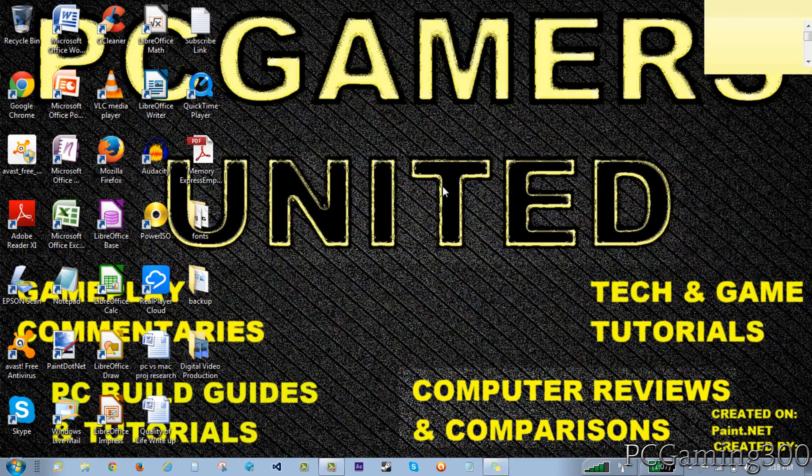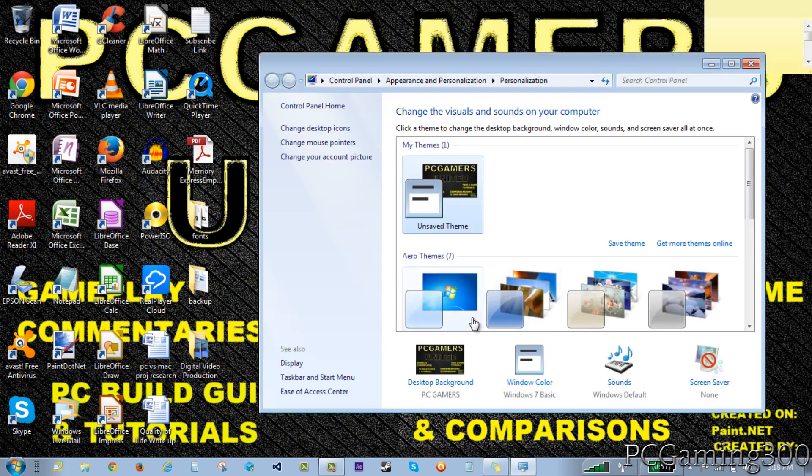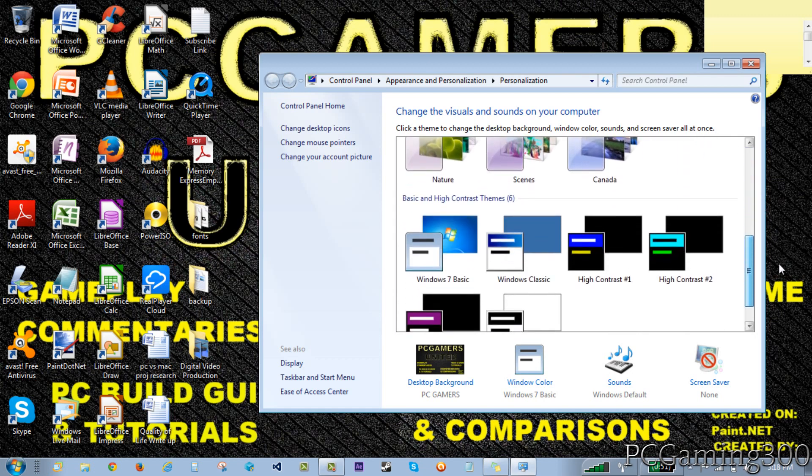The next thing you can do involves your desktop. If you have a slideshow playing on your computer and you're wondering why it's slow, that may be why. If you have a slideshow or even a detailed picture as your desktop wallpaper, that really takes away from your computer's performance. So you just want to right-click on your desktop, go to personalize, and change it to something like the basic Windows theme, because it doesn't have too much detail and will improve your performance.